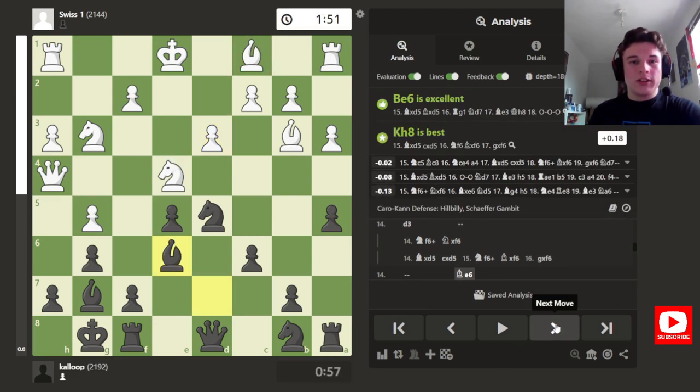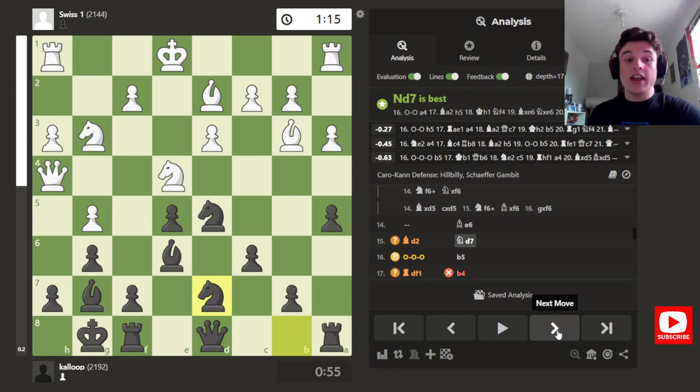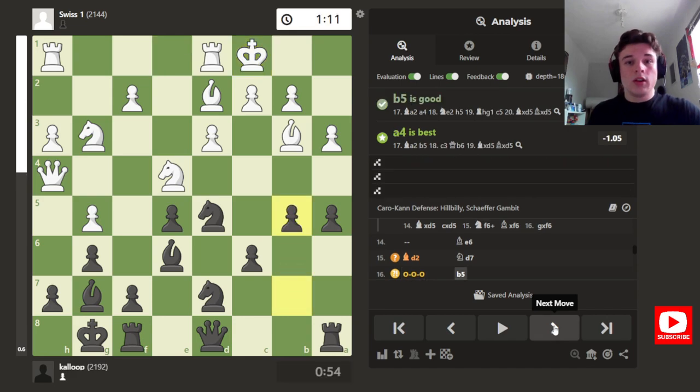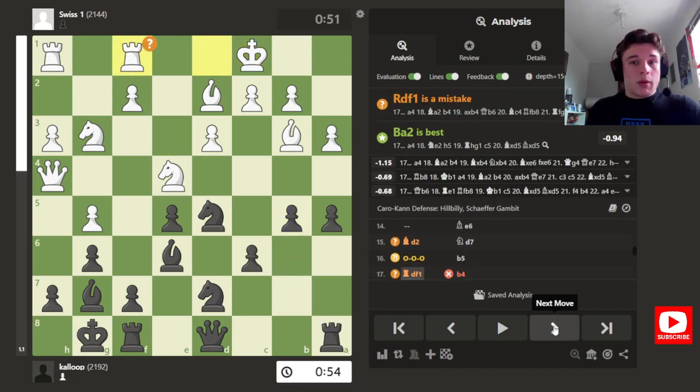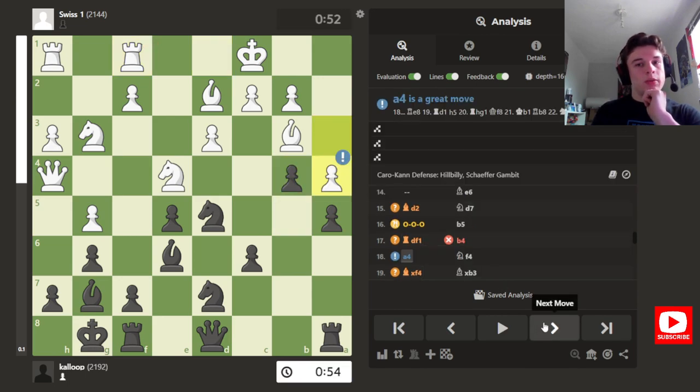My opponent goes d3, just opening his bishop up. I play Be6, going along with my plan to free up d7. He goes Bd2, I go Nd7, and here I'm very happy because f6 is controlled by four different pieces. My bishops are looking quite nice. If my opponent castles kingside, his kingside pawns are really weak. And if he goes queenside, because I've already played a5 and induced a3, I've got a hook. He does castle queenside, which surprised me, and I go b5. My opponent plays Rd to f1, and I probably should have played a4 first before b4.